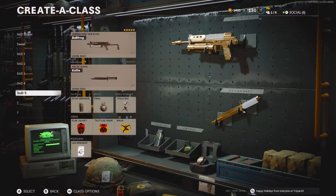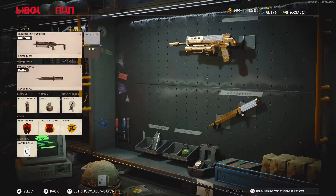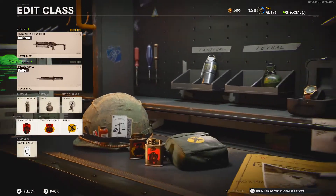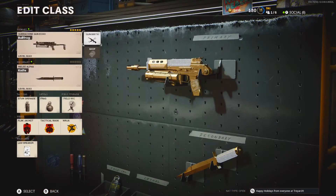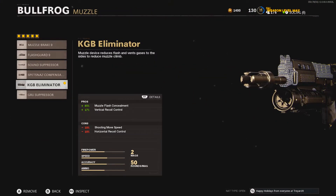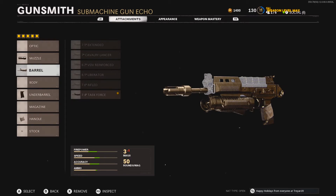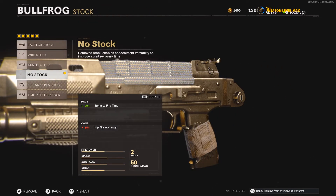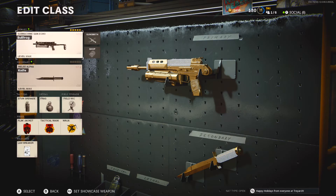11 and 4, not too bad. Alright, hopefully you enjoyed the gameplay. Here's the class setup for the Bullfrog: KGB Illuminator for the muzzle, Task Force barrel, Spetsnaz Grip Handle, Elastic Wrap, and no stock. Like I said earlier, this gun's very good — it's not the top SMG but it is very fun to use, and if you have decent aim you can make it work. If you are new and you enjoyed this, please drop a like and subscribe. My name is Shansky and I'll see you guys in the next one.